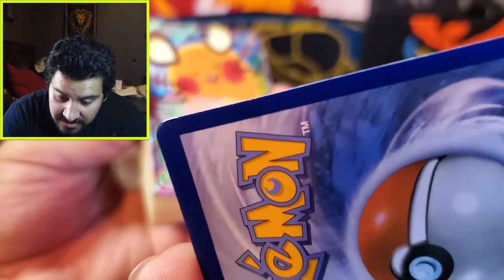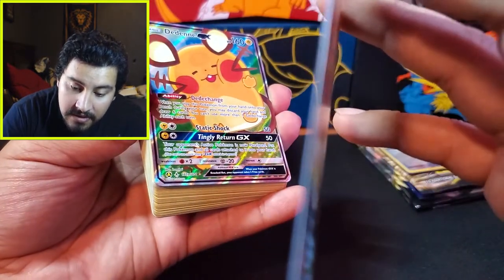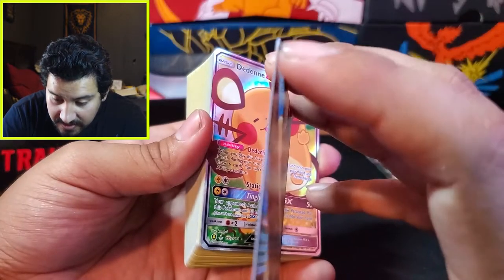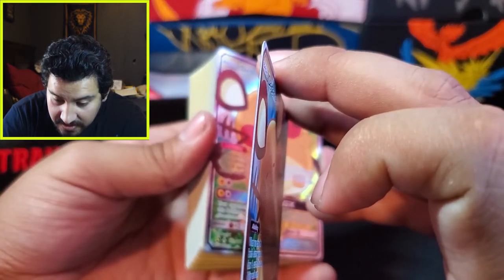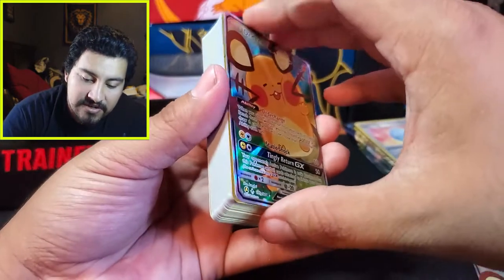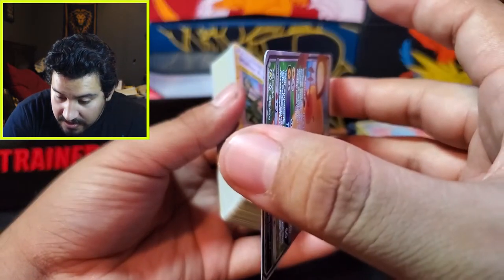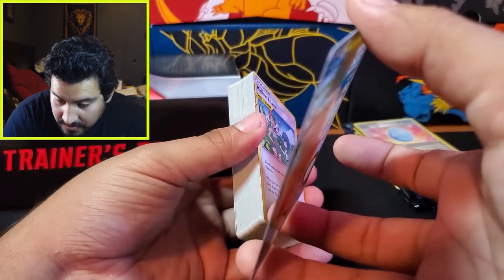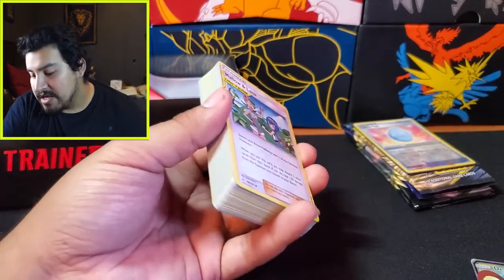The back looks good. Oh — there's a little lift right there. Yeah, you can see right here — there's a little lift on the edge. So that one may grade a little poorly. This one looks good. I might just send both of them in — maybe a nine.